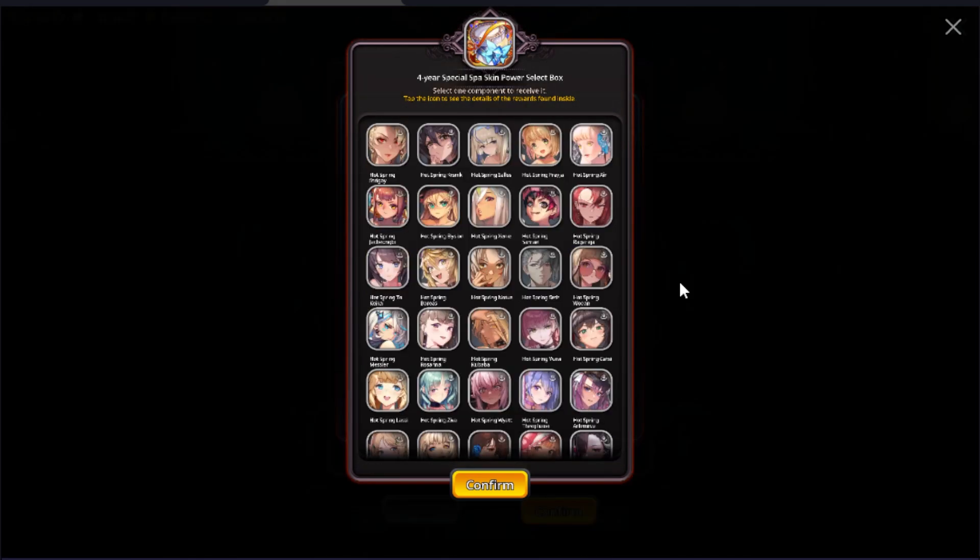Next up we have the 4-year special spa skin power select box. You can't really go wrong with any choice here — I'd recommend you guys pick the ones that you like. The first spa skin you obtain in the spa realm will be the appearance, and after that you'll be able to obtain stats applied to your characters. So pick whichever spa skin you like personally.